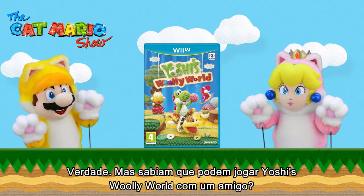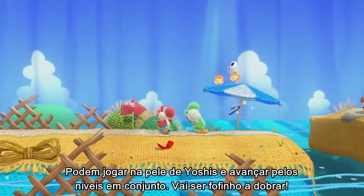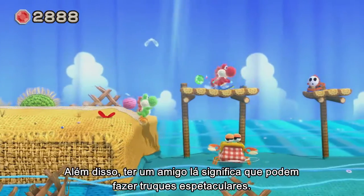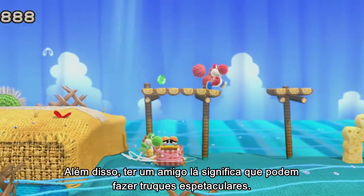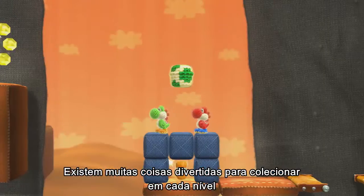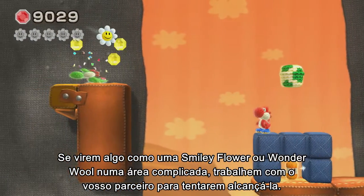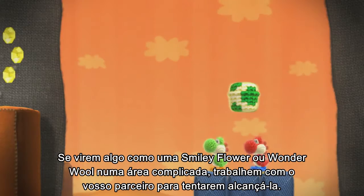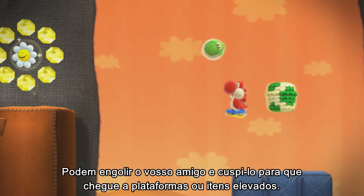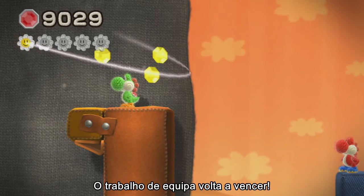Did you know that you can play Yoshi's Woolly World with a friend? You can play as Yoshis and work through the levels together — that's double the cute factor! Having a friend there means you can do some really cool tricks. There are loads of fun hidden things to collect in every level, and some of them are quite hard to reach. If you see something like a smiley flower or wonder wall in a tricky area, work with your pal to reach it! You can swallow your friend up and spit them out to reach high ledges or items.